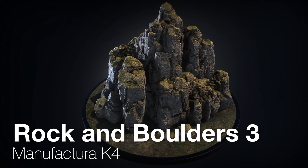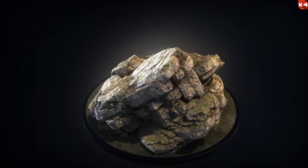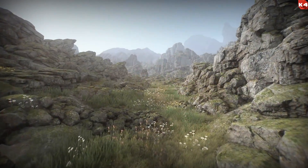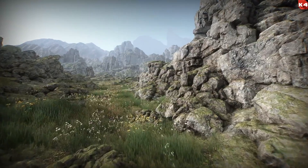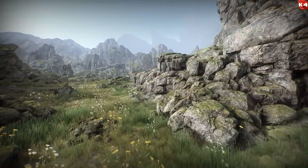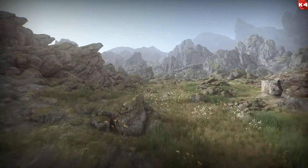Moving on to number two, we have Rockin' Boulders 3 from Manufactura K4. Rockin' Boulders 3 is an asset pack with over 26 types of high-quality boulders and stones. The shader that follows with these models allows you to edit every little detail on each boulder, such as how much moss it has on its surface. Every speed level design video on this channel with rocks in it has used rocks and boulders from this pack.